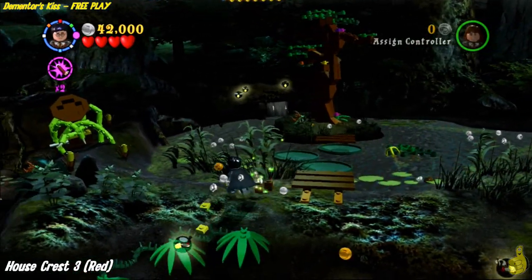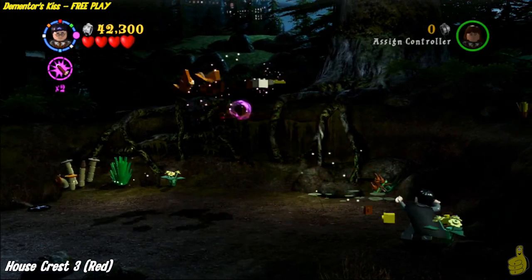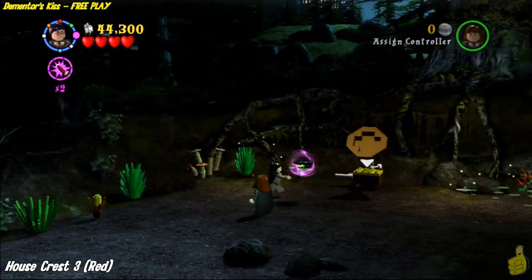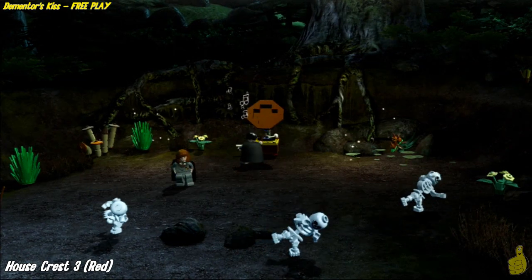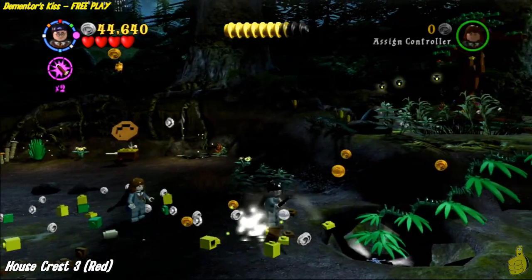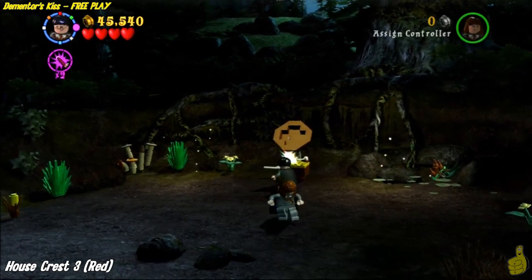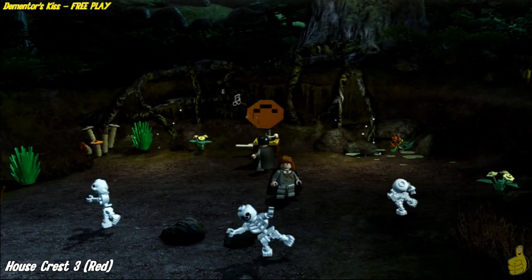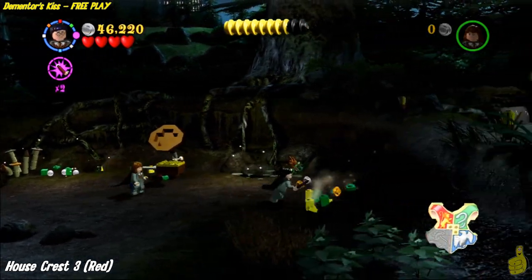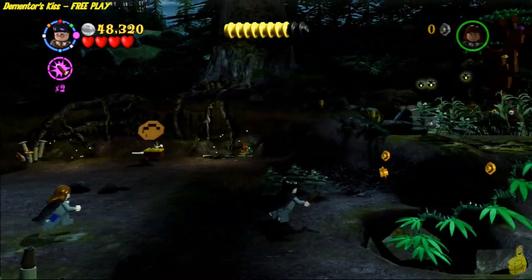We're going to swoop back around the front side of this pond and drop down this xylophone — it's actually an old-fashioned record player. Build it up, and on the left-hand side there is a record — go ahead and play that. Then you might remember we dug that hole and inside was another record, so we're going to grab that. We're going to make them bones dance again! Once you get both of those records played, you actually get rewarded with the red house crest — third one of the four.